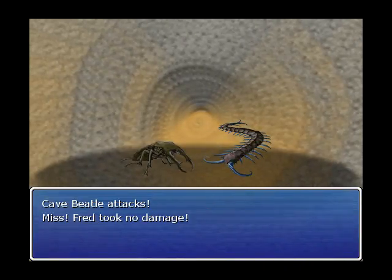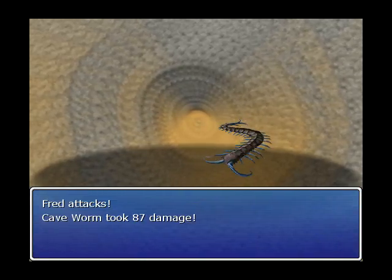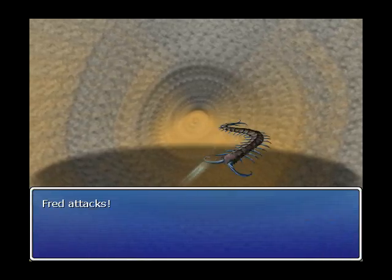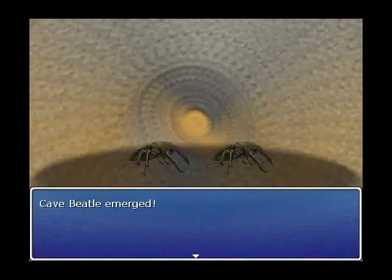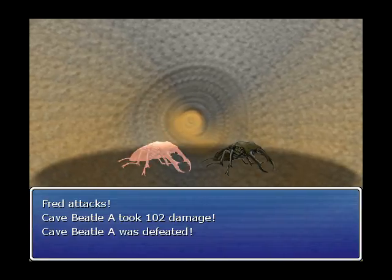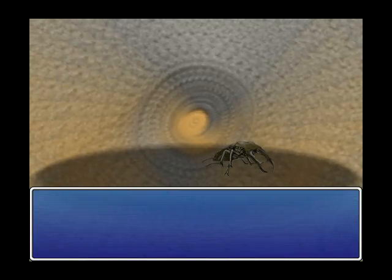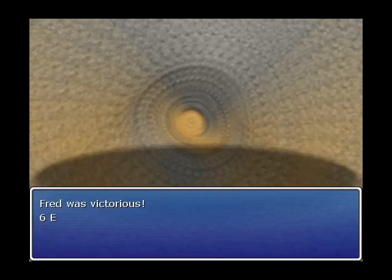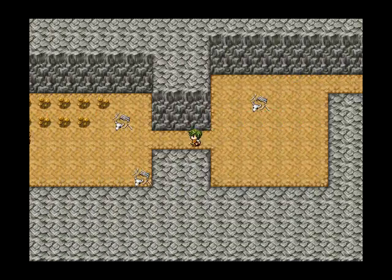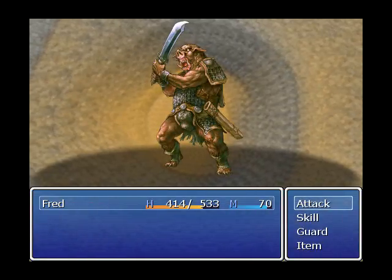Hopefully this should be the last random monster encounter before we have to fight the incredibly underpowered boss fight. Level two! We can kill things even faster. I almost one-shot that one. I'm pretty sure these have 100 hit points — he's almost able to one-shot them at level two. Of course, a lot of balancing is going to need to be done. This is the boss boar man — he's protecting his precious truffles from you.